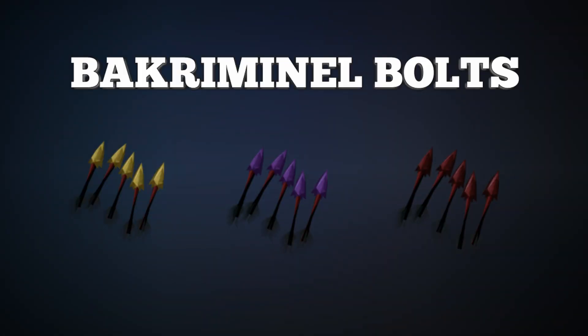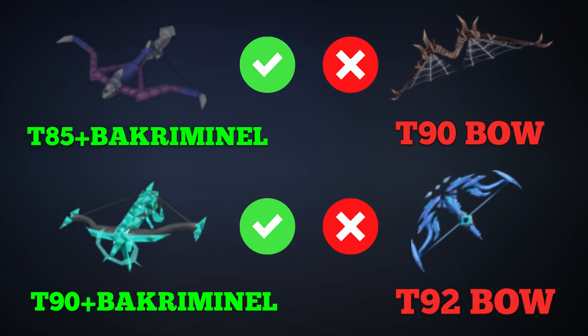Now we're going to look at another way to increase your DPS, most notably using ranged: use ranged weapons that can use Bakriminel Bolts. Bakriminel Bolts are far superior to using a bow and arrows, even at the highest tier. Ascension crossbows, which are about 400 mil for the set, deal more DPS with Bakriminel Bolts than using a 1.5 billion GP Seren godbow. Most people getting into ranged might buy a high-tier bow like the Decimation, noxious longbow, or Seren godbow, when in fact something like Ascensions or wyvern crossbow using Bakriminel Bolts will get you much more DPS at most places.